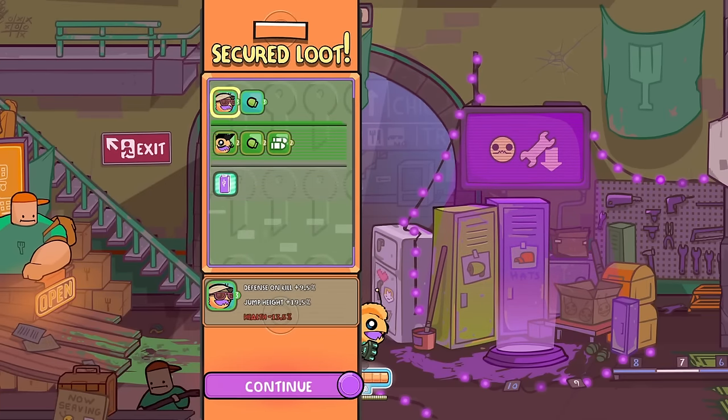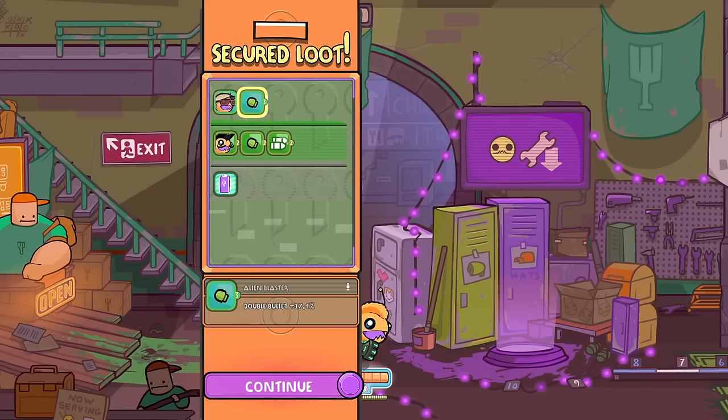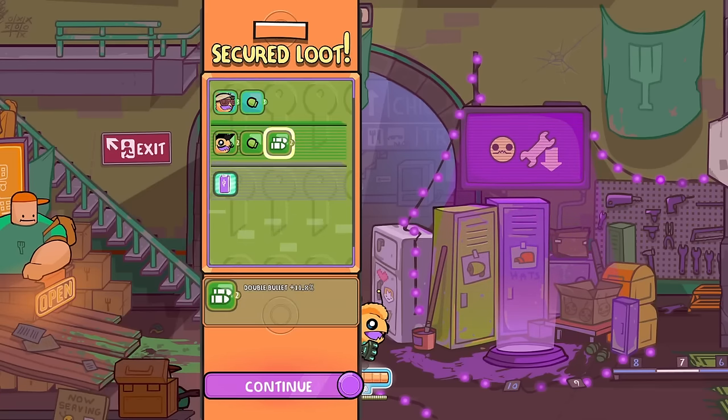It does feel like it's a little hard to get the cool power-ups, but it's fine. Defense on kill, jump height but reduced health. Alien blaster, double bullet. More double bullet. Rolling attack. And mothership memory.